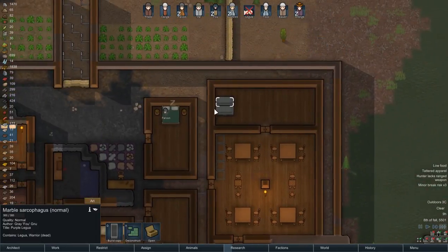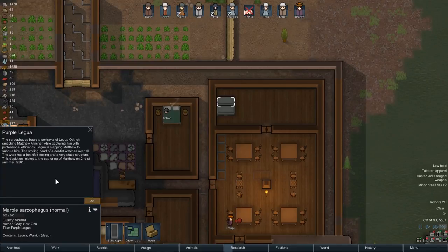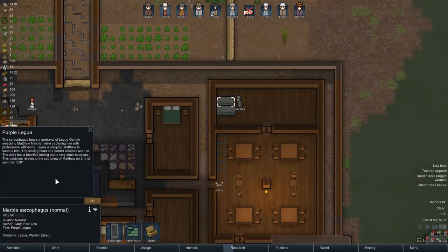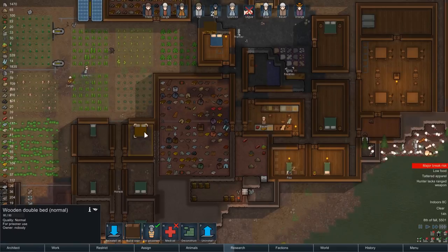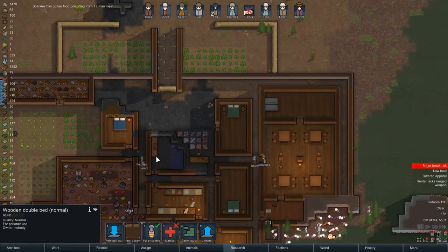Poor Legu — nothing much I could do there. This sarcophagus is only normal quality, not the best, but it is a piece of art. The sarcophagus bears a depiction of Legu Ostrich smacking Matthew Mincher while capturing him with professional efficiency. Legu is slapping Matthew to subdue him. The smiling head of a dentist watches over all. The depiction relates to the capture of Matthew on the 2nd of summer, 5501 — that was our last captive, who we had to release because they were 99% difficulty.